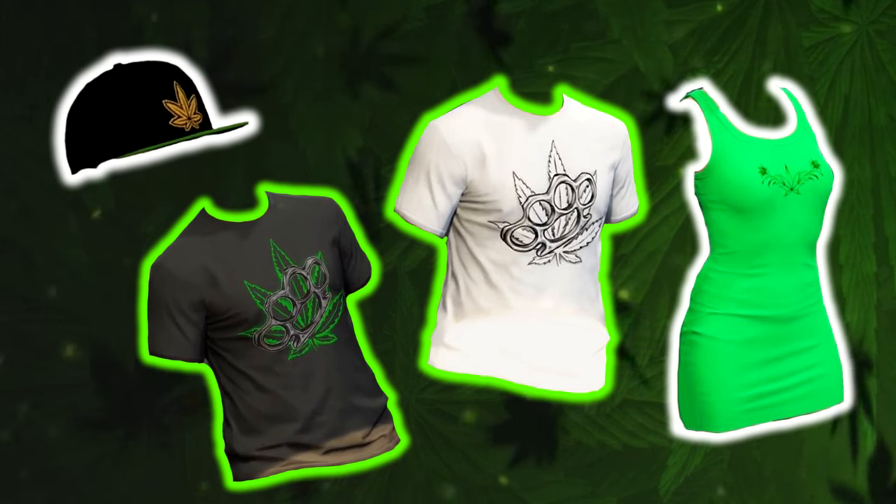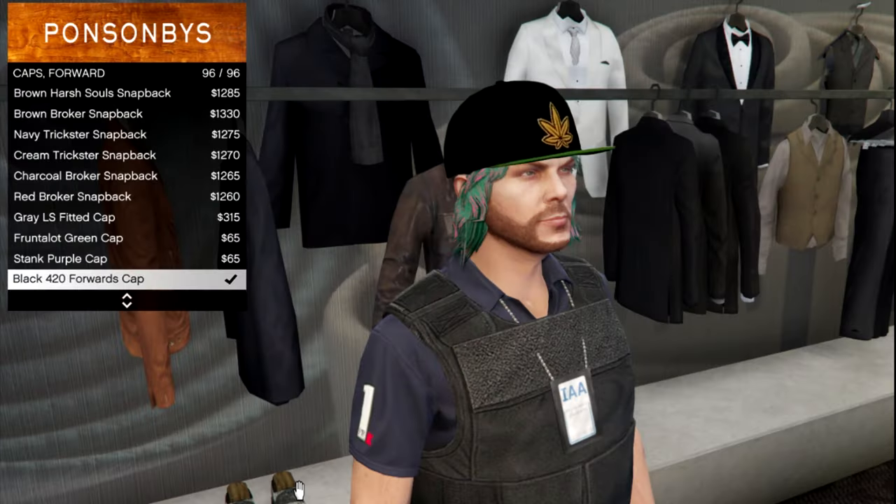The first clothing item is the black 420 cap, which you can find under the hats, caps forward or backward category. It's a cool looking cap with the golden wheat logo. I'm sure most of you guys will be anticipating this cap as well.